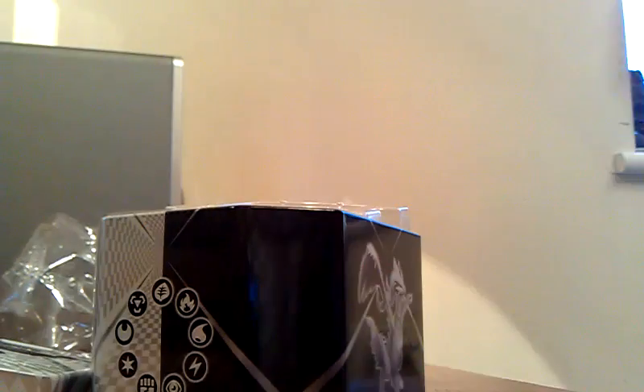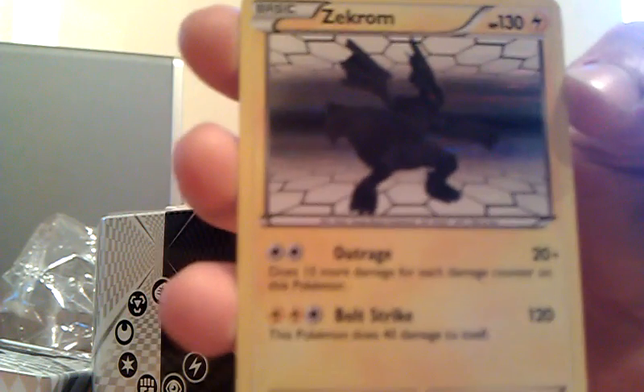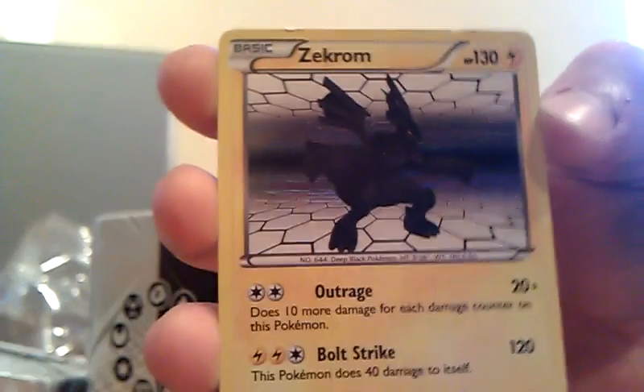So first, a nice Zekrom card you get with it. Pretty cool, as you can see. Next we have the four black and white packs.